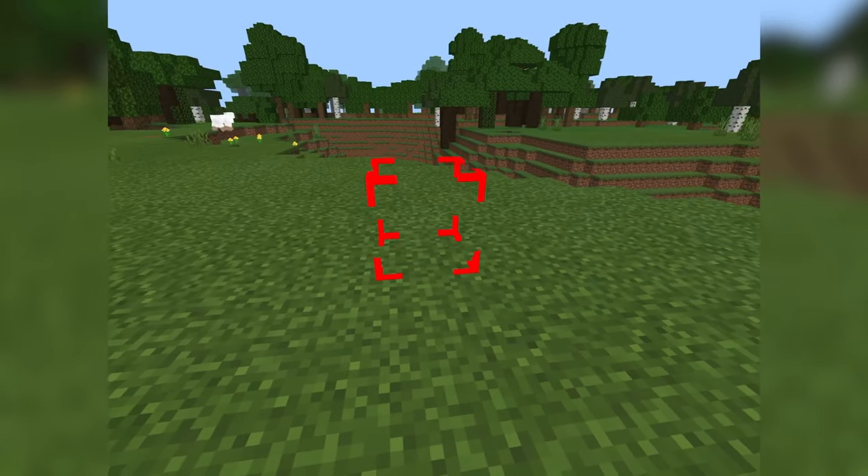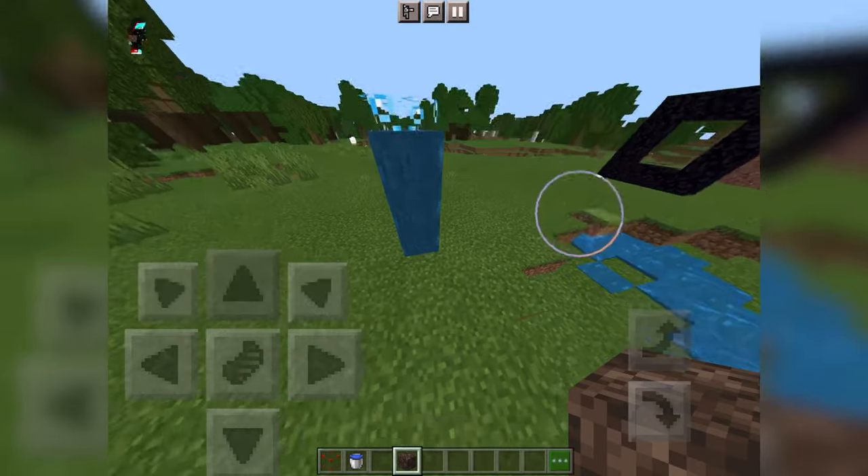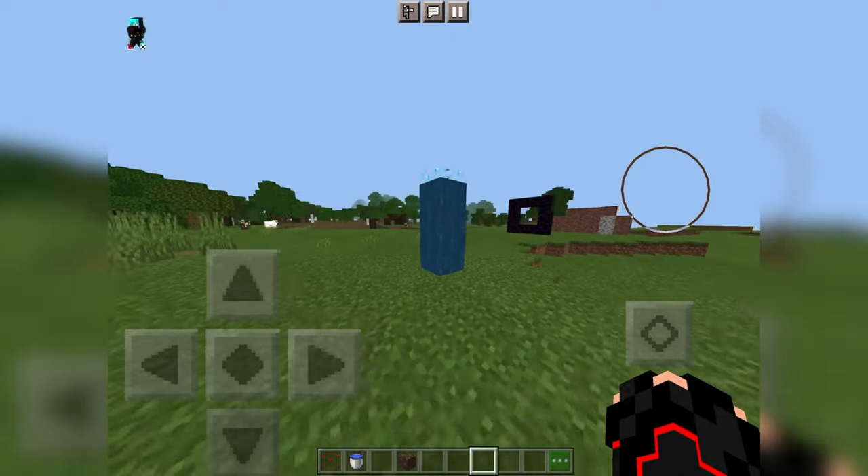This block is a structure void and a lot of people don't know about it. You can go through this block, but any entity can't. It is cool.